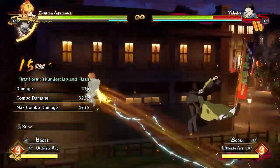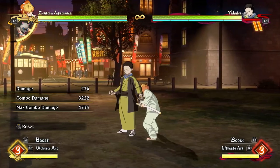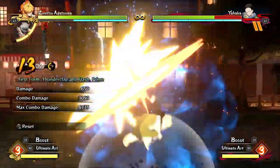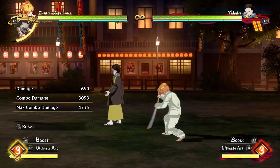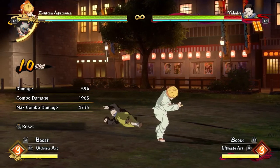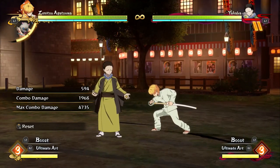A combo I like to do a lot is just knock them down and keep hitting them from there. You could even do a Prime into that — but as you can see, you're not getting nearly as much damage. You could even try something like what he also shows in the video — just do a bunch of Thunderclap and Flash chains. With Zenitsu you kind of have to see what you can combo into and just mess around with him a little bit more.